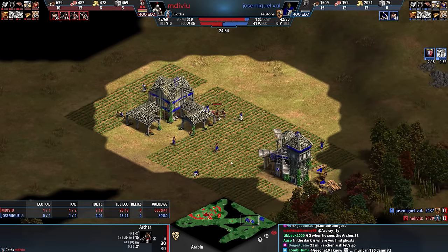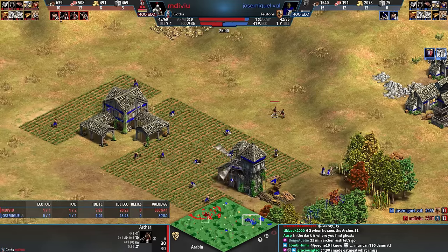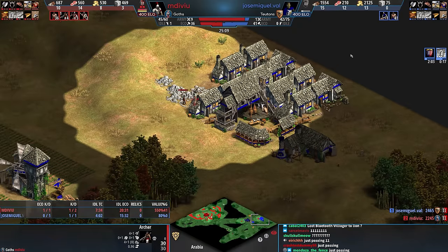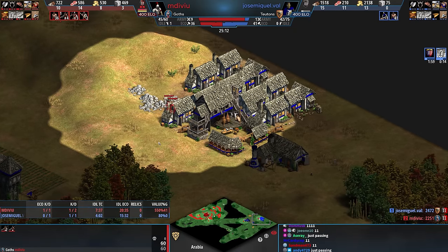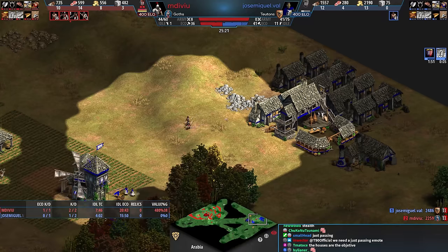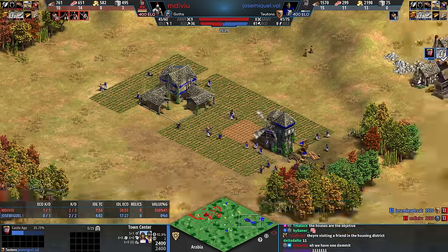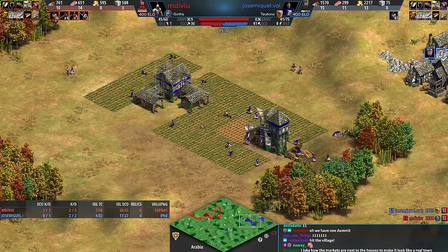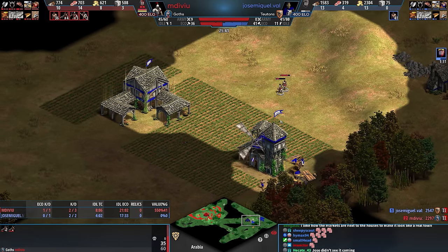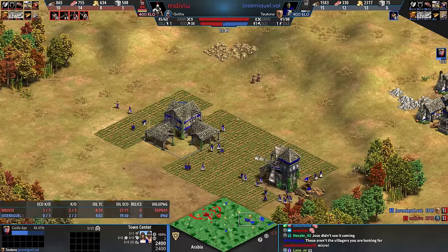Never mind — run underneath the town center just passing. There was a villager here building stuff, we have to find that villager. Tower is a problem. Town bell was rung. Another archer died there. I guess Red's going to try. I don't know if Red knows about the tower yet or at least doesn't realize the range is there. Look at the idle time skyrocket for Blue. If Red could keep this up, Blue won't have a working economy.